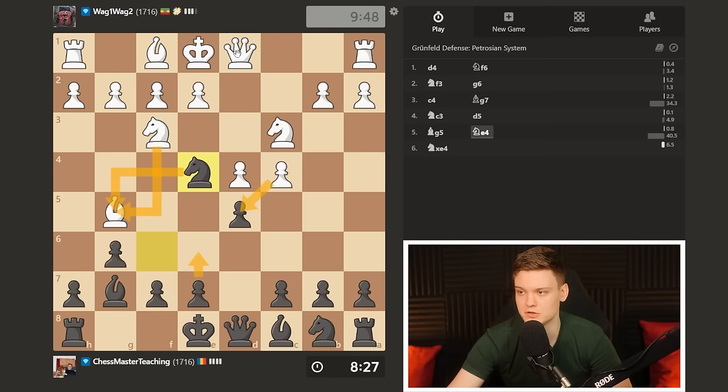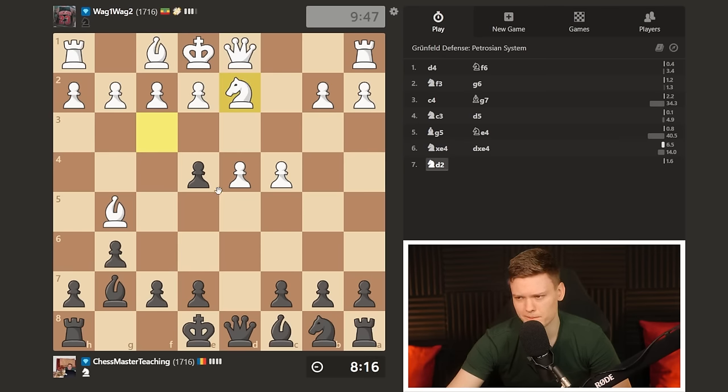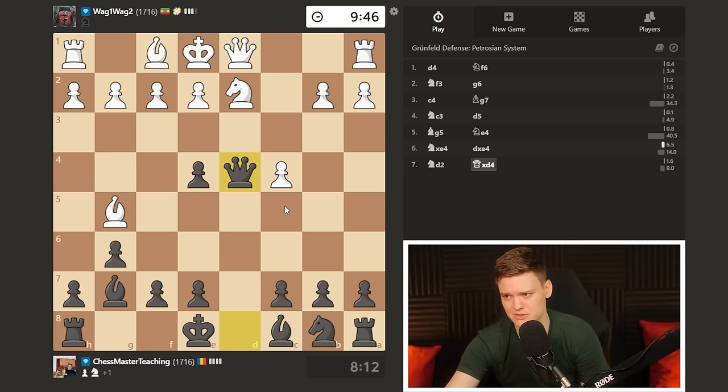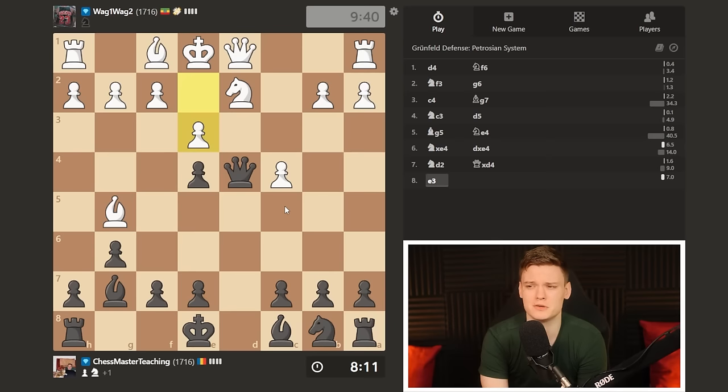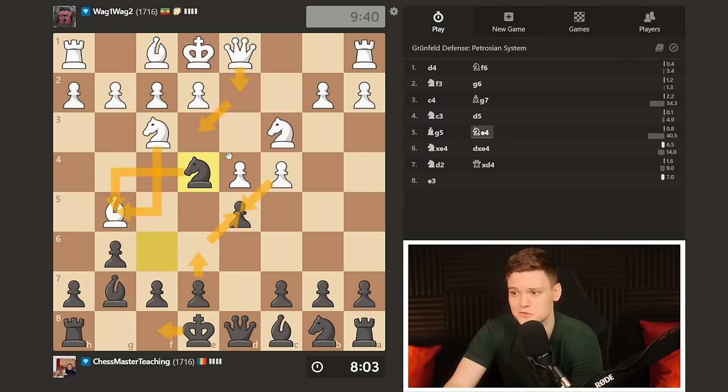I remember there's both Knight f3 or Queen d2, ed5, Queen e3 check where it's simply King f8. And on Knight e4 I feel like we're doing pretty well already because White is immediately losing. This is one of the reasons the Grünfeld can be such an effective weapon against low-rated players — you don't need to know a thousand moves; they quickly crack. Move 9 and we just won.